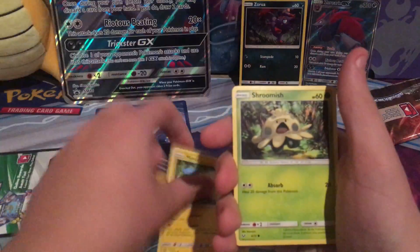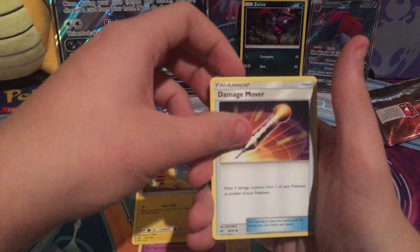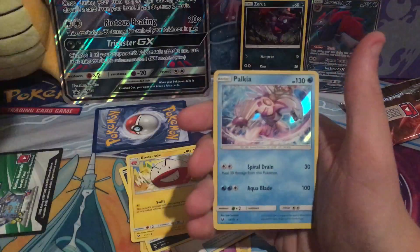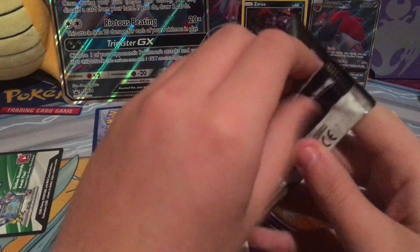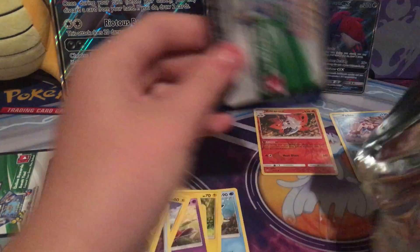So here we go, let's dive into it. Pack one: Qwilfish, Minum, Shroomish, Jynx, Focus, Pikachu, Dandelion Mover, Spiritomb, Electrode, Mochorona, and a Palkia. That's a new one actually — I don't have a Palkia holo. I haven't opened it; I've opened a piece of my list, though.